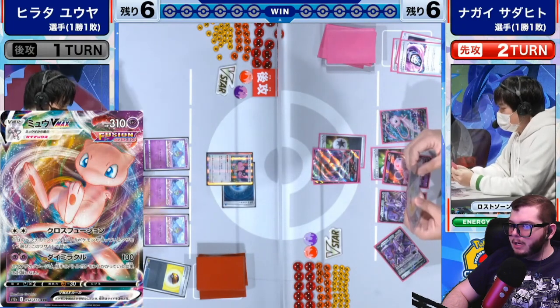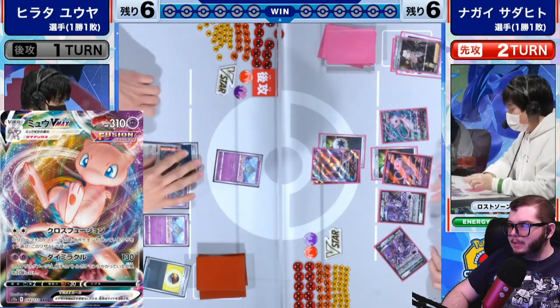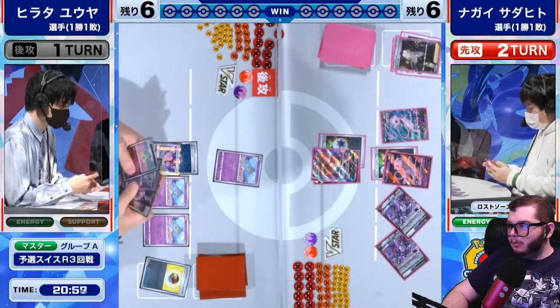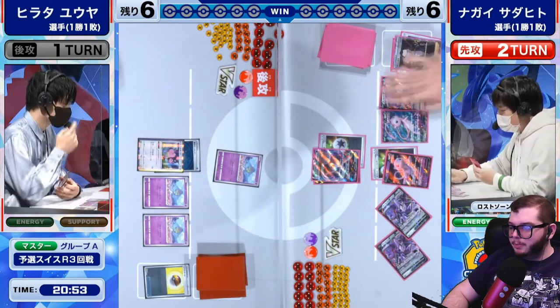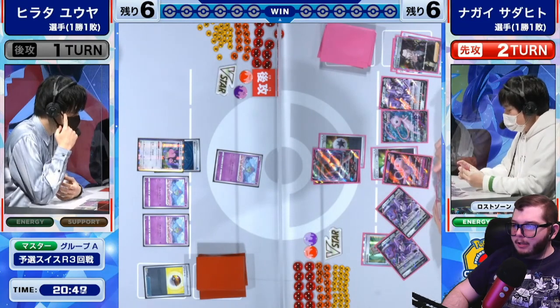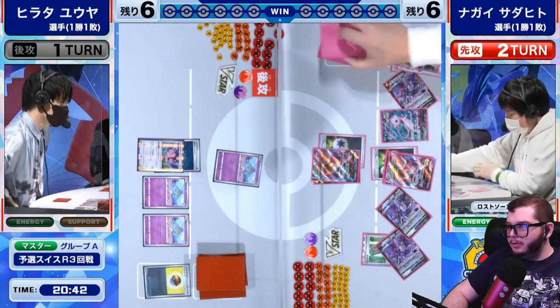We see the evolution to Mew VMAX and a Boss's Orders here as well. We are going to be taking out the Ralts. That is not only the correct decision, but you also do not have double Mew VMAX in play so you can't Max Miracle anyway. Might as well play the Boss's Orders and knock out the Ralts so your opponent has one less out to drawing cards. Killing their consistency early makes it so they are less likely to set up in future turns.